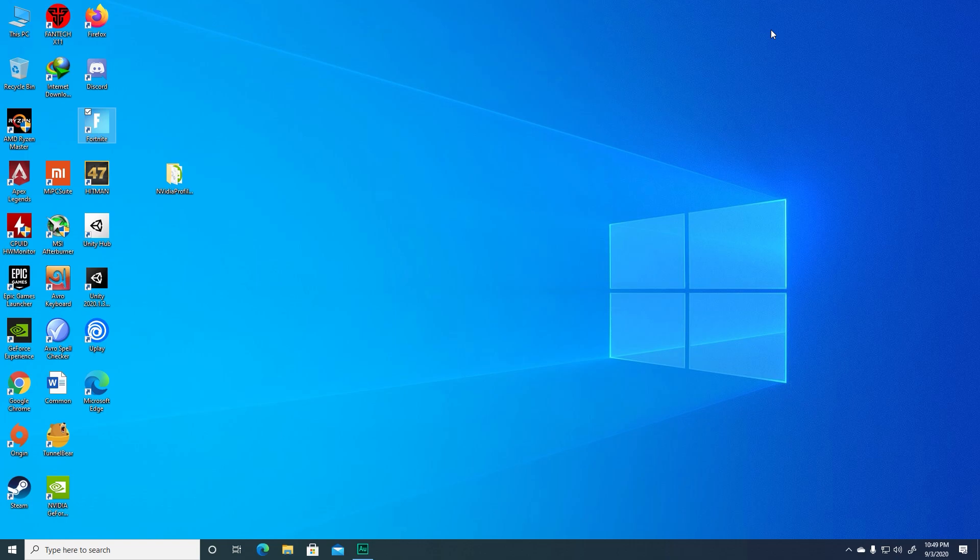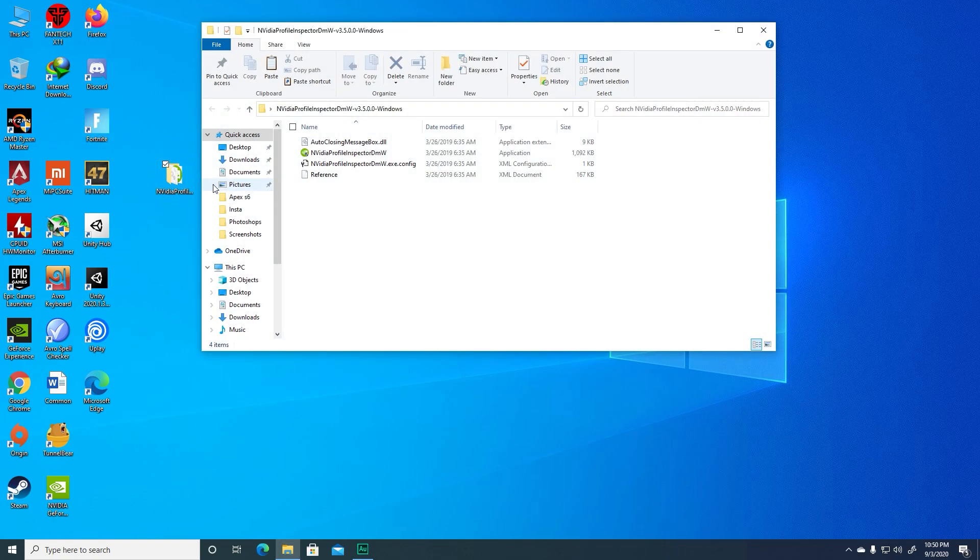The next thing we're going to use is NVIDIA Profile Inspector. If you have an NVIDIA GPU — including laptop GPUs like the MX150 or MX120 — you can use this tool. The link to NVIDIA Profile Inspector will be in the description, so go ahead and download it. It comes in zip format, so unzip it somewhere you can easily access it, then open it.